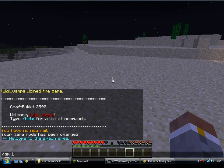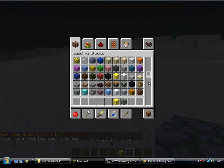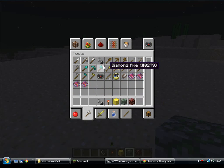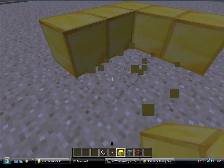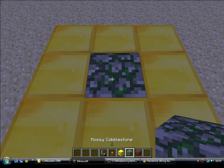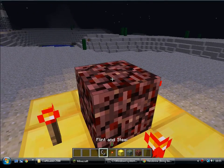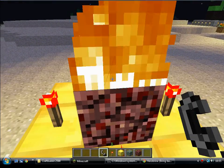Now, the altar. You're gonna need some gold blocks, mossy cobble, netherrack, some redstone torches, and a light. Eight blocks in the inner square. Place the mossy cobble in the middle, underneath the netherrack. Four redstone torches around the netherrack. And then light it. That is the Herobrine altar. To summon him though, you have to light it twice. Lit it twice — he should be wandering around in the world somewhere.